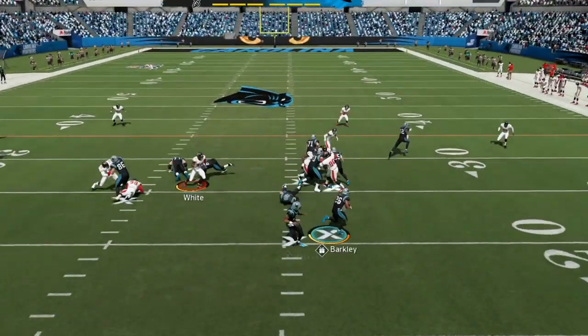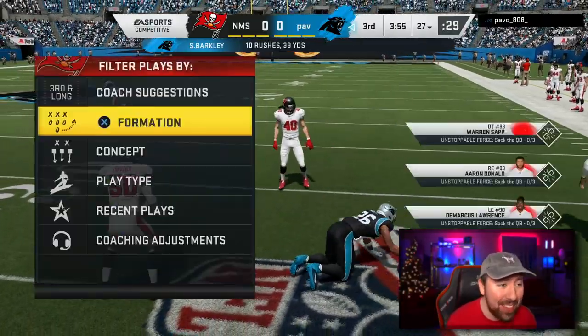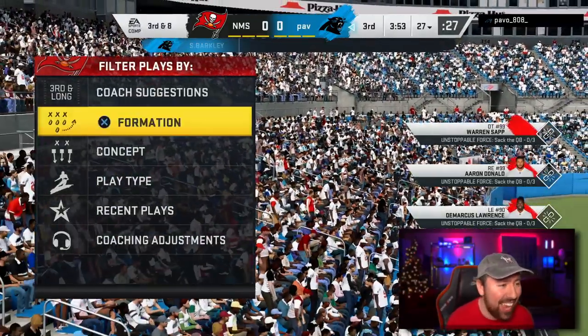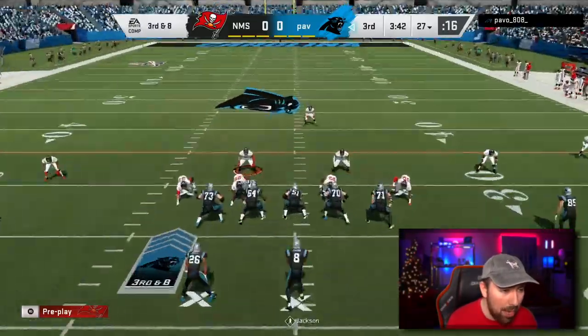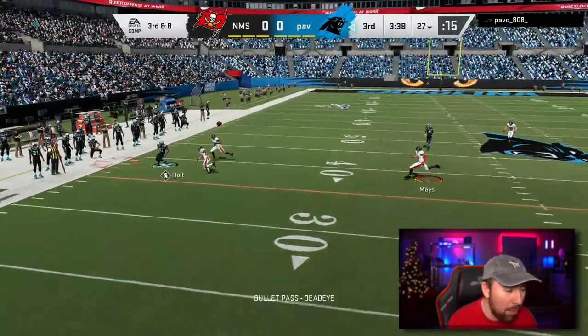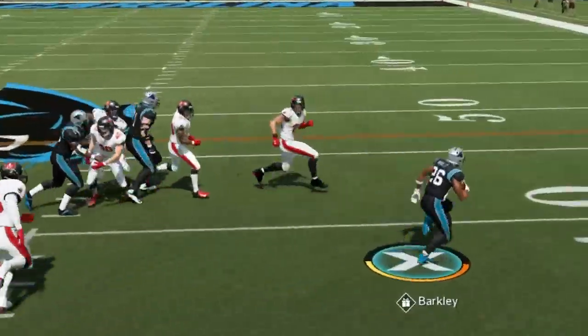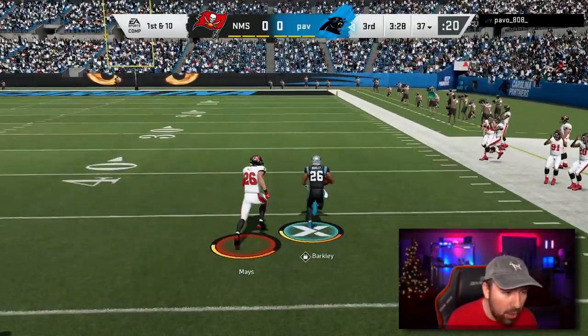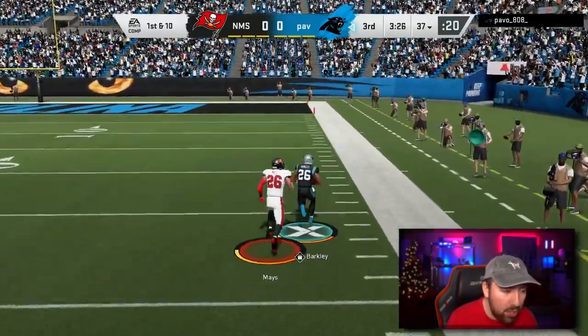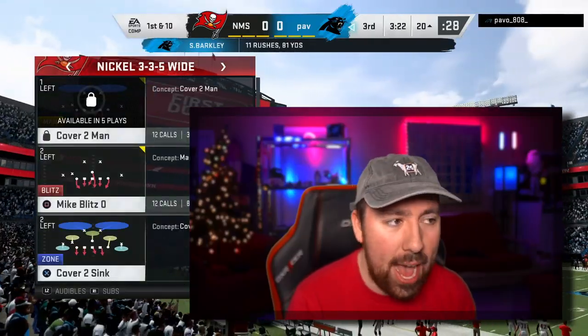Single back wing time. My opponent is going to start out running this rocket — did you guys see my defensive line? They went crazy right there. Now my opponent's coming out in a little bit of gun spread. I've got to watch out for the option because my opponent does have Lamar Jackson. He goes out route and he got me — he got me good. Did anyone just see Taylor move like that? What was that?